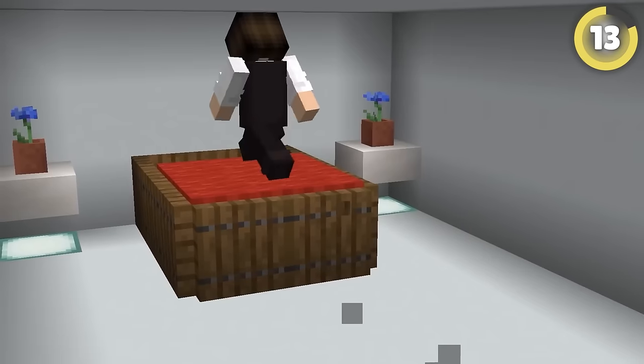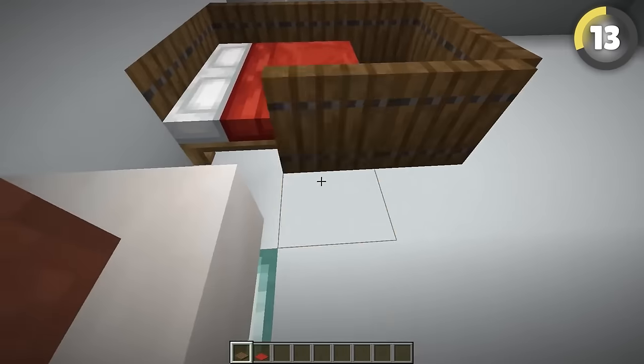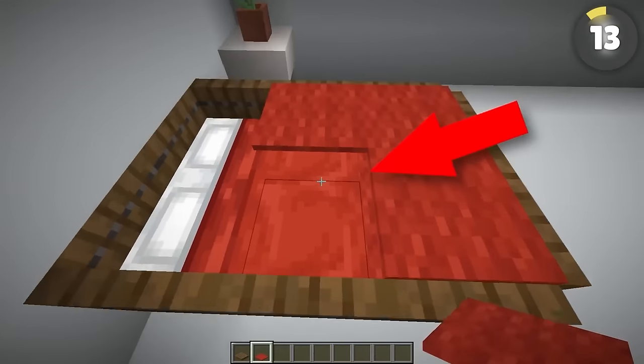Inside the house is a huge bed that lets you sleep under the covers in this genius hack. Surround your bed in trapdoors and make a larger frame, and cover the top of your beds with carpet.